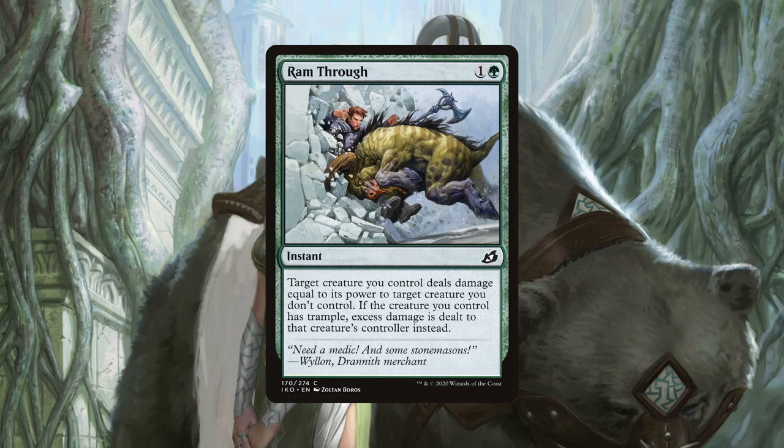Ram Through is a removal piece that allows us to deal damage to an opponent's creature based on the power of one of our creatures. And while this is certainly welcome, especially in green that can have trouble effectively removing creatures, it isn't the prime reason it is in the deck. Its other ability — being able to deal excess damage to a player if our creature has trample — is why it's really here. Having your cards pull multiple duties is always something to look for, and here this can act as a win con at instant speed with the right setup. For example, imagine casting Craterhoof Behemoth but not having enough damage to finish the table. With Ram Through, pick the largest creature we have and make it fight an opponent's creature to get the last damage through to win the game.